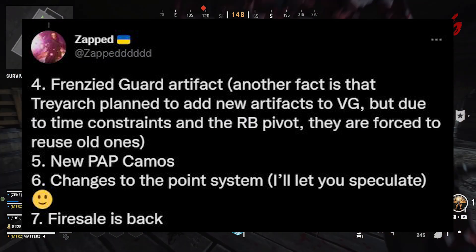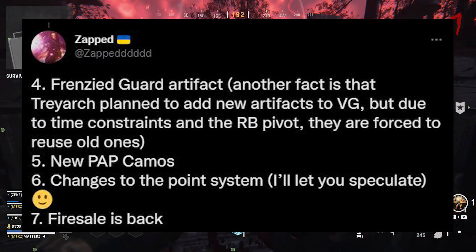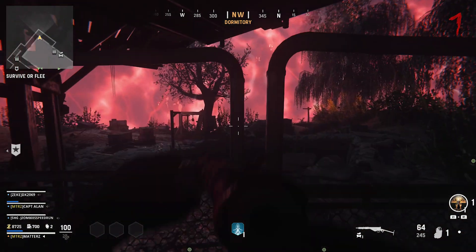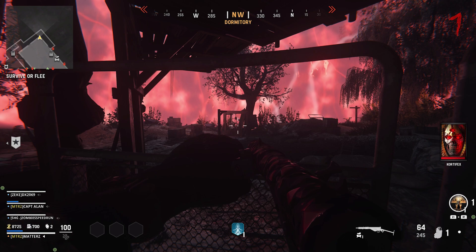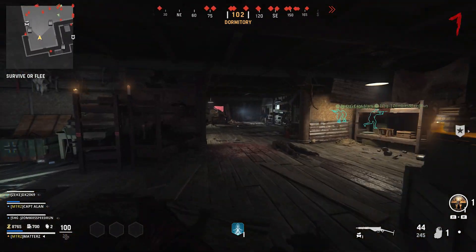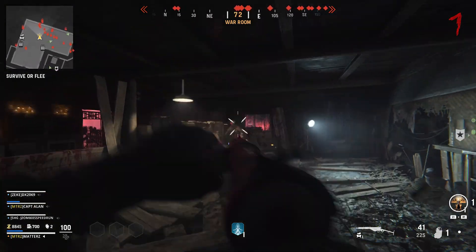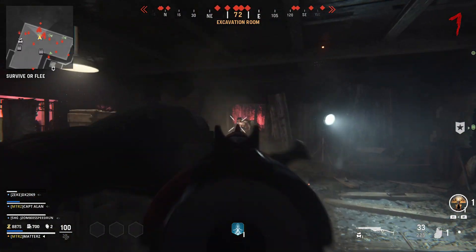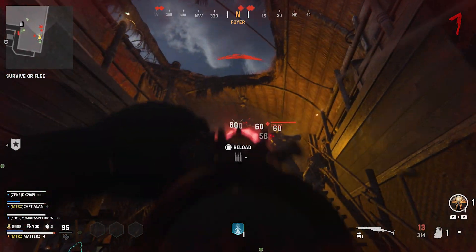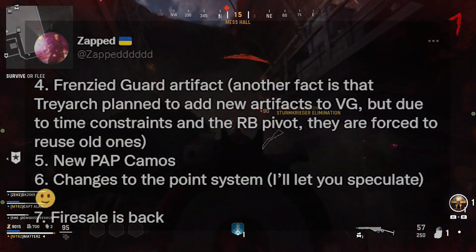Frenzied Guard is returning as an artifact. Treyarch planned to add new artifacts to Vanguard but due to time constraints and the round-based pivot, they're forced to reuse old ones. Leaks suggested they would bring back original field upgrades from Cold War as artifacts and add a couple new ones, but none of those new artifacts are coming. They're focusing on making round-based maps, wonder weapons, and easter eggs — probably a good trade-off.